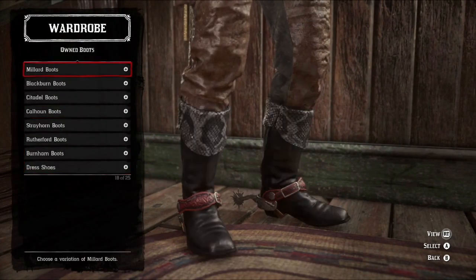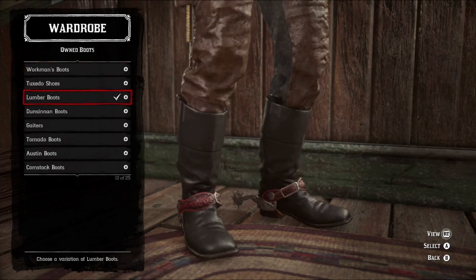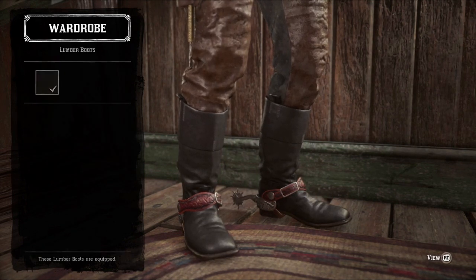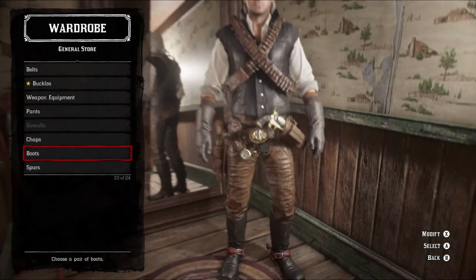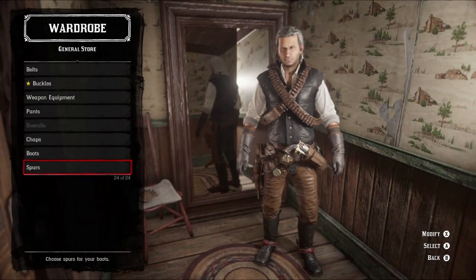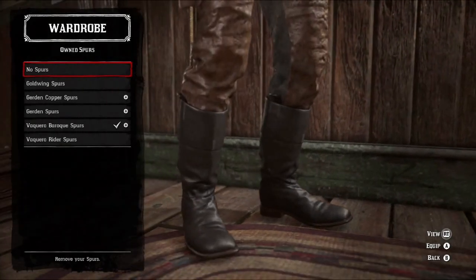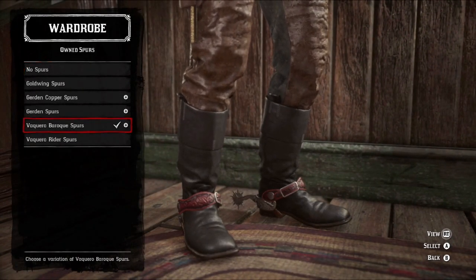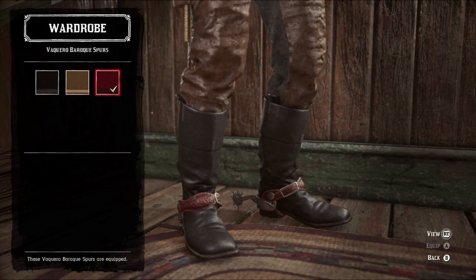Moving on to boots — I completely forgot what the hell I used. Ah, there we go: I used the lumber boots in black. I don't have any of these actually memorized — I'm terrible about that. For spurs, I recommend the Vaquero Baroque spurs, preferably in red.